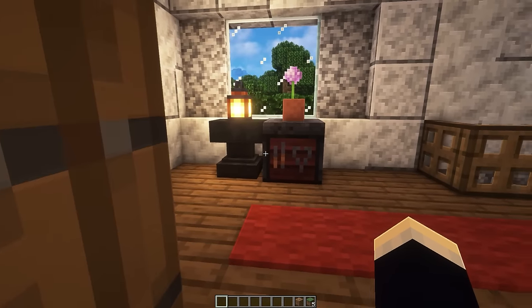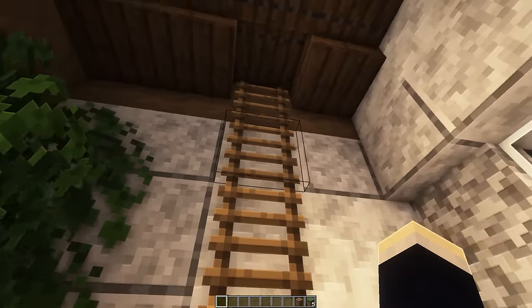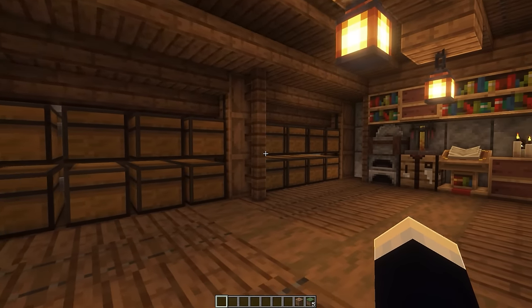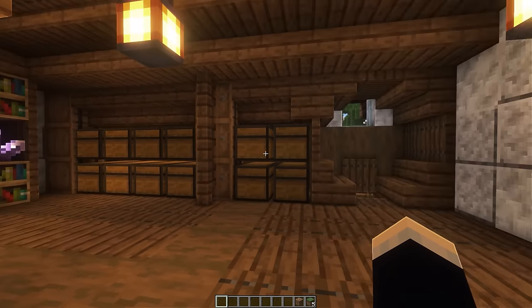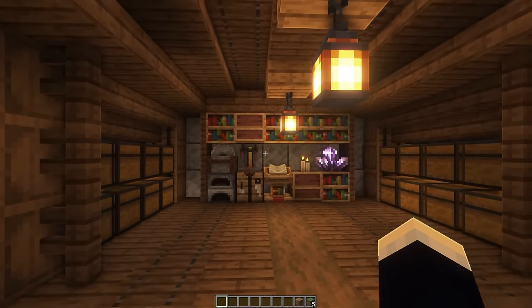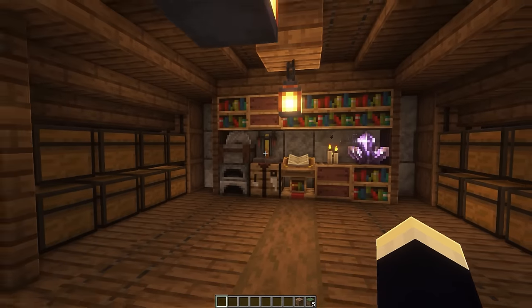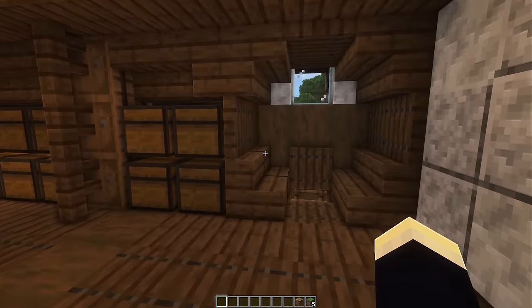We also have some more crafting blocks out here as well. Now let's head up to the final floor, which is actually the attic of the base. Up here pretty much serves as our main storage area — as you can see, we have a whole bunch of double chests. And also at the back, we have more crafting blocks, a furnace as well, and a brewing table. So that pretty much does it for the farmhouse base.